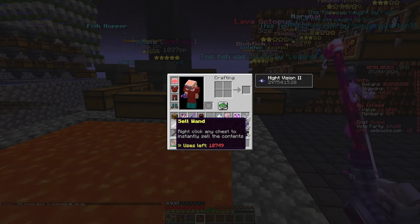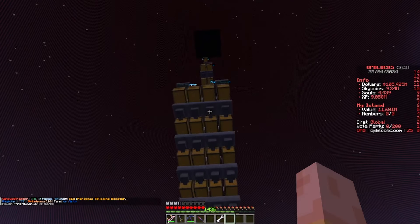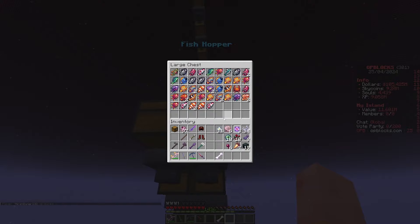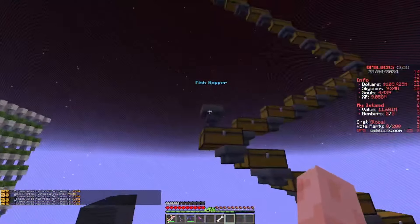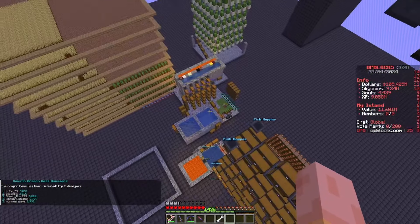So what I'm going to do is grab my sell wand — exotic fish, this middle one. This goes all the way, all of these chests, all the way up to the end here. Look, we've almost filled up all of the chests I've set up for this — probably close to 50 chests. So yeah, a lot of chests.